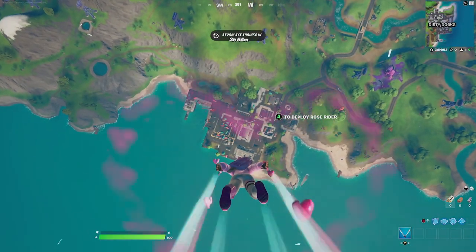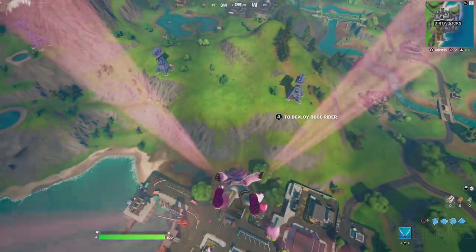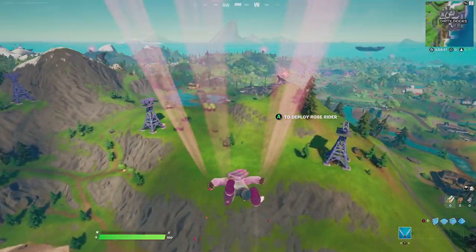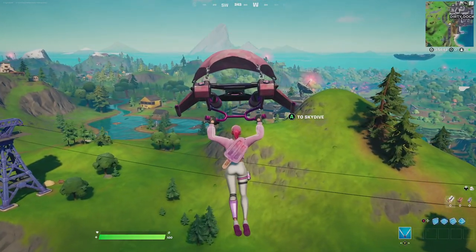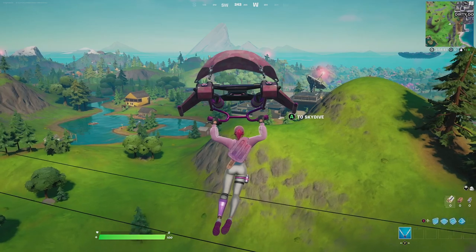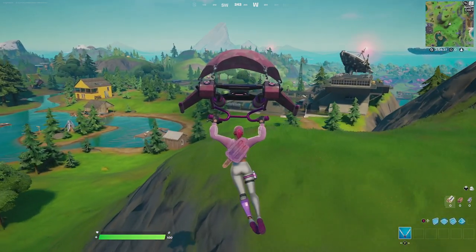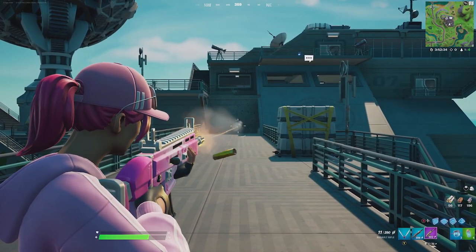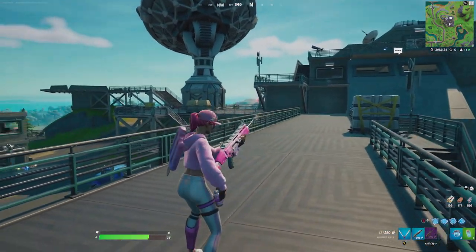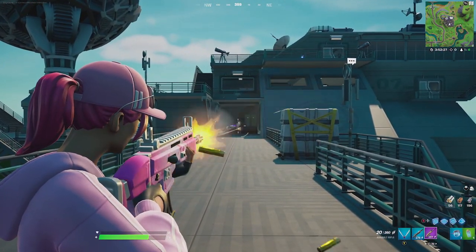For the contrail we're going to be going with the Hearts — the Hearts contrail just has hearts falling from your hands and feet which goes perfectly with this air style. Then for the glider we're going to be going with the Rose Rider. The Rose Rider itself is a military glider that does have all pink, and the pink design goes perfectly with this skin. Then for the wrap we're going with the Loaded Star — the Loaded Star became famous due to Benjyfishy. This wrap is all pink and has lotus petals falling from the top of it.